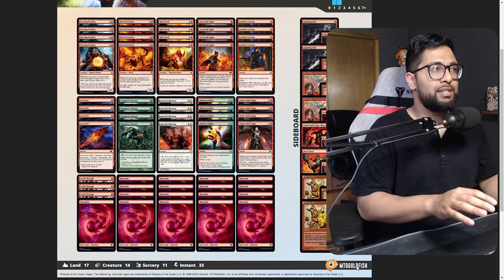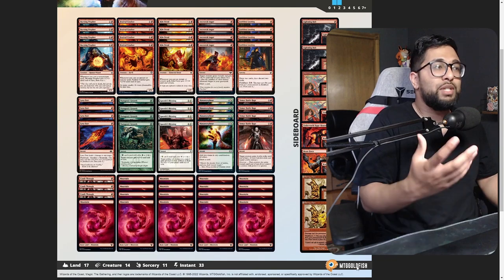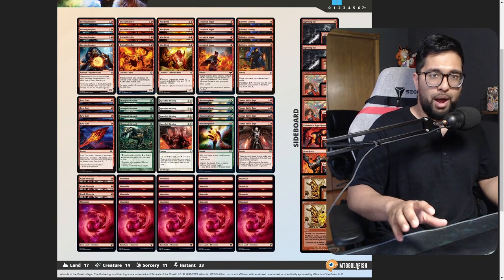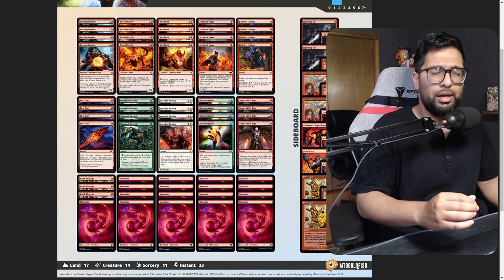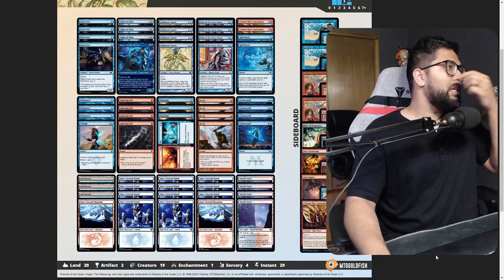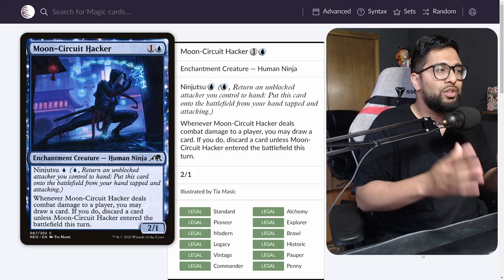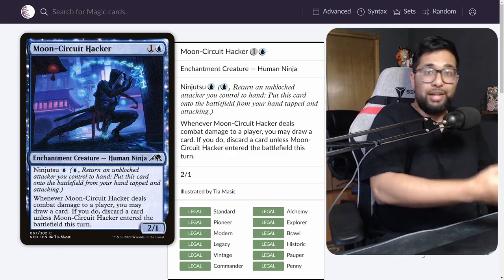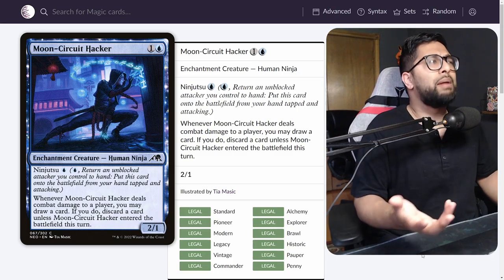If we take a deck like Mono Red Kiln Fiend, we're already seeing archetypes that want to pump out a lot of spells. You can cast a lot of free spells, and Metamorphose is even legal alongside Lava Dart. Pairing this with a Faeries-style shell, we see cards like Moon Circuit Hacker. This looting ability is really relevant — you want to discard bad cards like lands and draw relevant things like Lightning Bolts and Brainstorms.